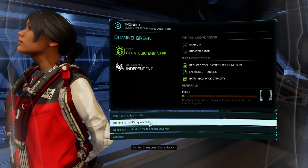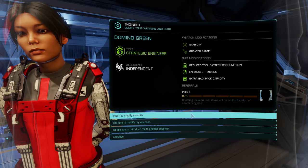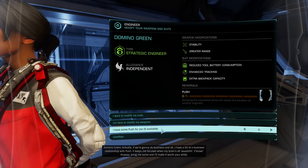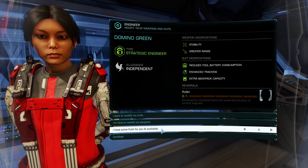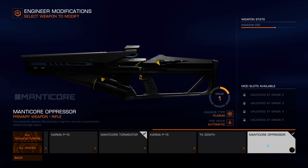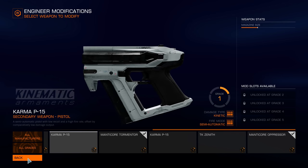Just choose already. I'd like to choose, Domino, but you're being really fussy. Can you perhaps introduce me to another engineer who isn't quite as fussy? Actually, if we're going to do business, I have a bit of a relationship with push — it keeps me focused. Bring me some and I'll make it worth your while. I don't know what push is, I've never heard of it, but it sounds like she wants me to bring her some dangerous recreational drugs. And it's the same issue with the weapons as it is with the suits — they cannot be modified until you've upgraded them. So the bad weapons cannot be made slightly less bad until they've been made slightly less bad.